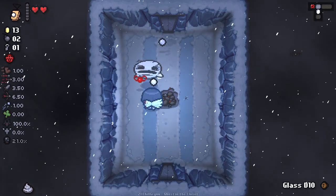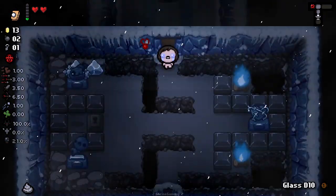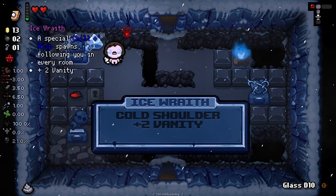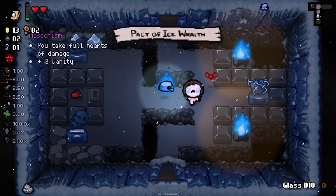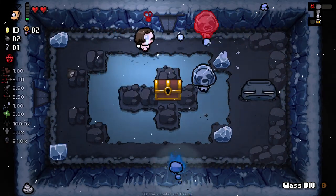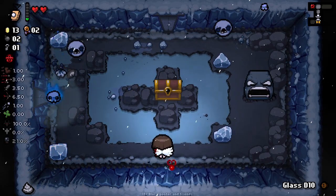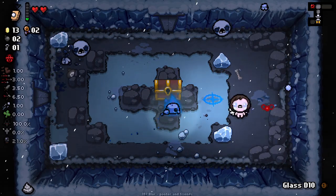Those little patches of ice with the cracks on them are gonna fall. These are the things I'm talking about here. We get plus two vanity there. I'm gonna take this one because this one we've had before didn't seem that bad. These curses shouldn't stick around now, because I think that's been fixed. We get this little dude that follows us around.